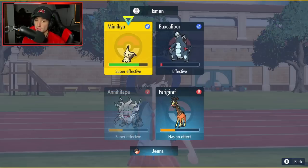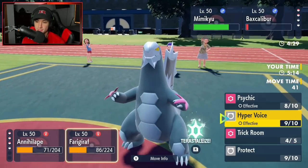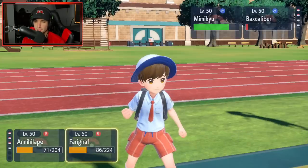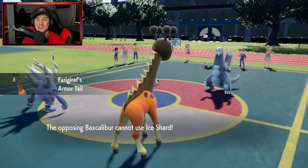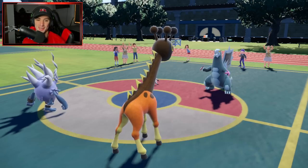So from here I can go for Rage Fist — finish off Mimikyu, no problem. I'll go for Psychic and finish that one off as well. That's pretty much GGs, right? They go for Ice Shard — I got that Armor Tail, baby! They can't use Ice Shard priority against me.